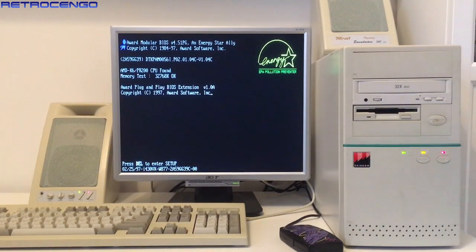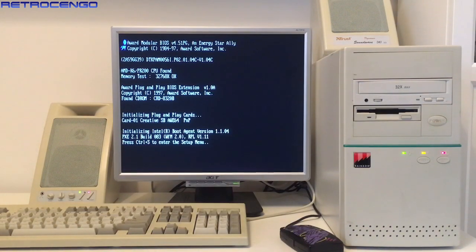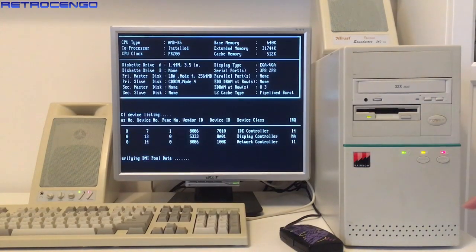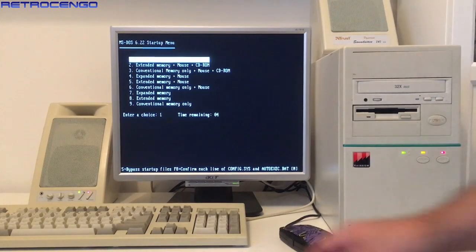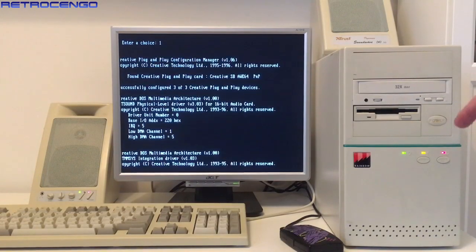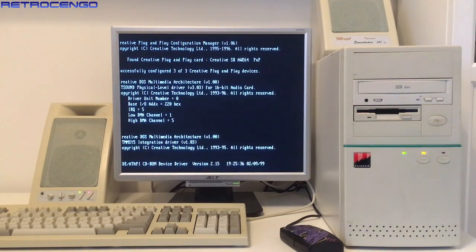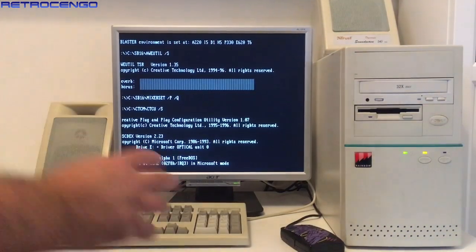The yellow LED light is an indicator if you have turned on the turbo switch. Now this motherboard is just too new, it doesn't have a turbo switch, so if I press the turbo button nothing will change. But we have the turbo on. The red LED indicator here is when the hard drive is loading. I just love that old hard disk loading sound, it's beautiful.